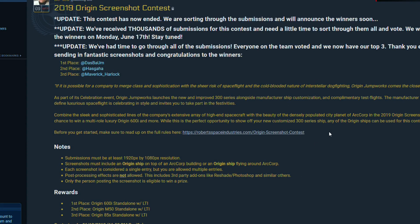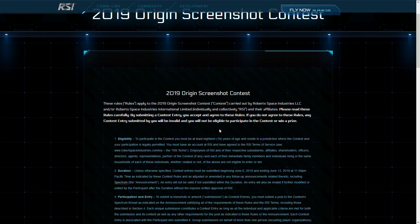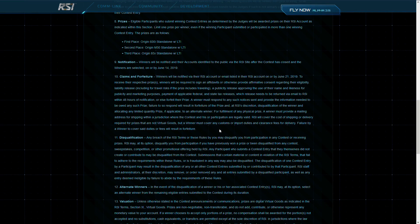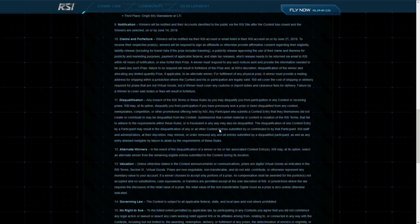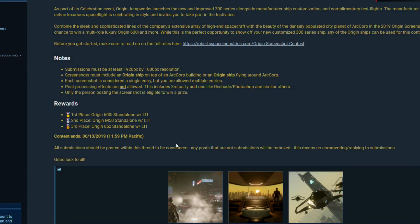The first thing to pay attention to after the theme of the competition are the rules, which will be linked to in the announcement. Not following some of the aspects, like technical requirements, will disqualify your entry before it can even be seen by the judges, so be careful to read all of the things you have to adhere to before setting off to make some pictures. For example, the last competition required your images to be a minimum of 1920x1080 pixels big.